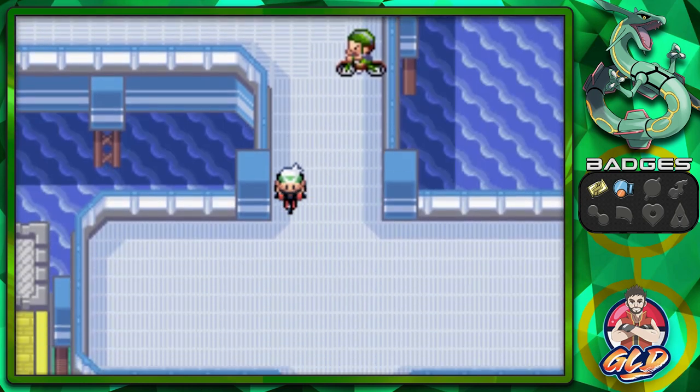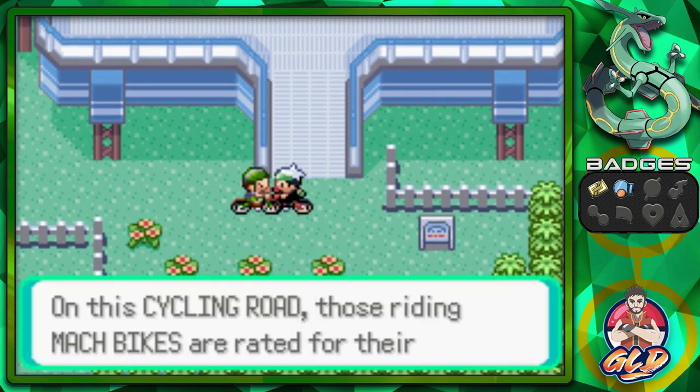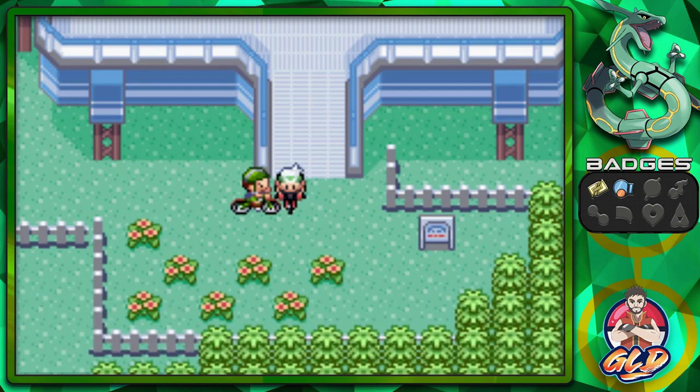At the end of the Cycling Road is the timing individual. He explains Mach Bike riders are rated on collisions and total time, but Acro Bikes don't qualify for the rating since they're easy to turn. That's fair enough.